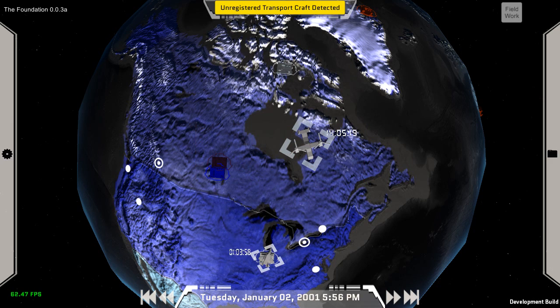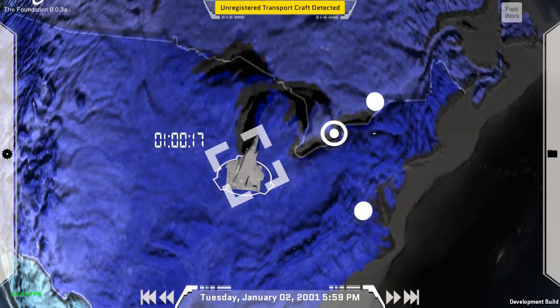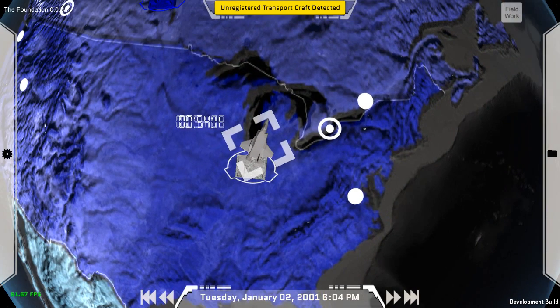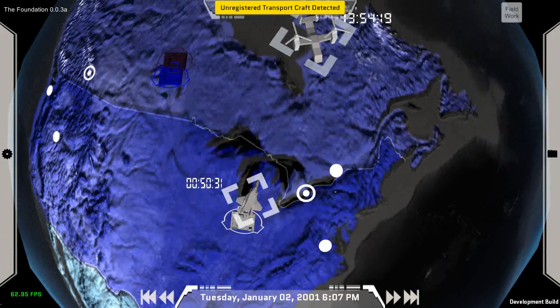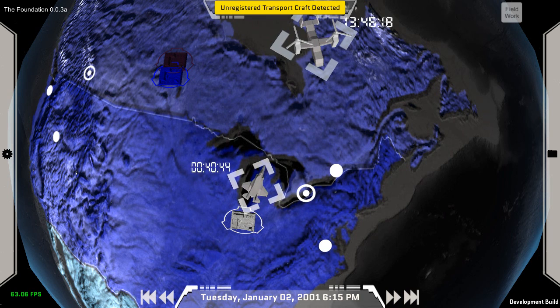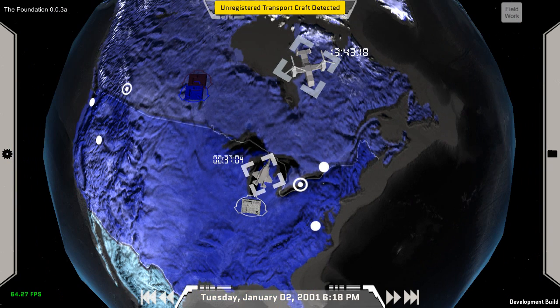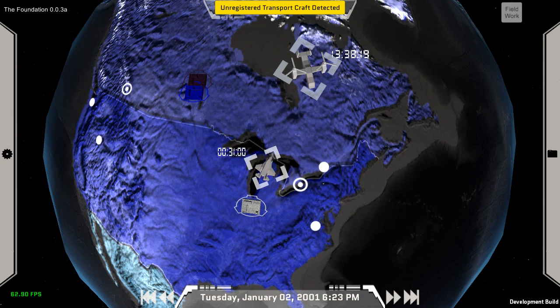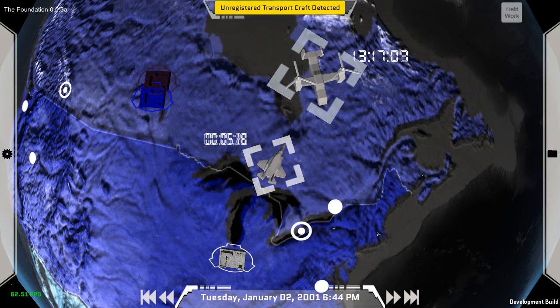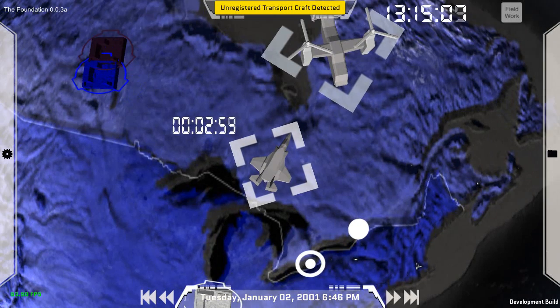Let's see some of that in action. I click destroy here and the fighter plane launches off from my base. In the finished version of the game, my thoughts are that it will automatically launch a fighter from the nearest base it can fly from. Transports will be able to fly all around the world for game mechanics, with your personnel handling the logistics, but fighter planes will have a limited reach. If there weren't any fighters in range, you would not have the option to send an intercept.